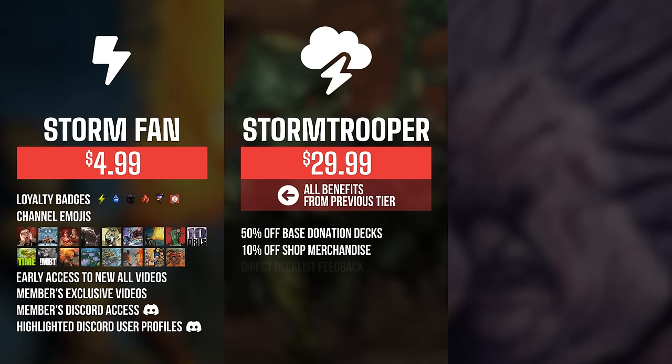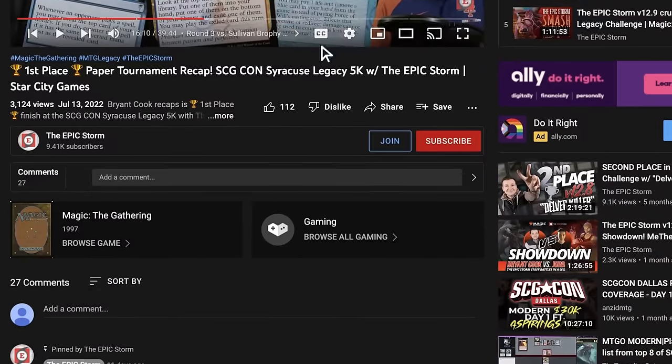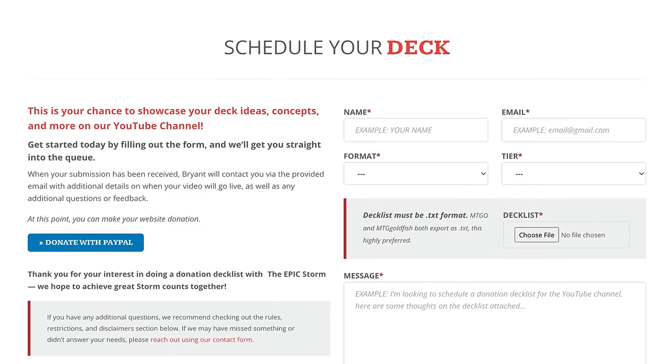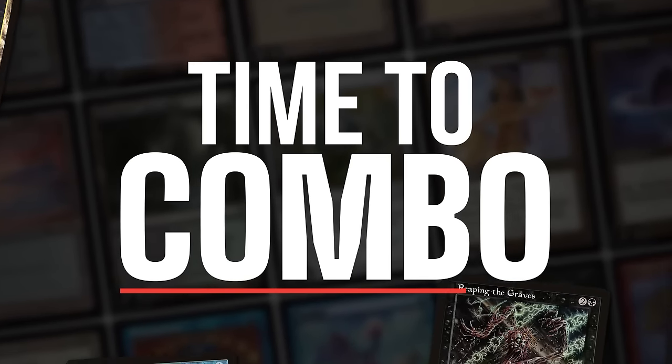As you increase the tiers, there are other rewards such as shop discounts, cyborg guides, and even free donation decks. Click the join button down below to find out more. We also have other ways you can support us like theepicstorm.com/shop or submitting a donation deck via theepicstorm.com/donationdecks. That's enough for now — let's play some magic.